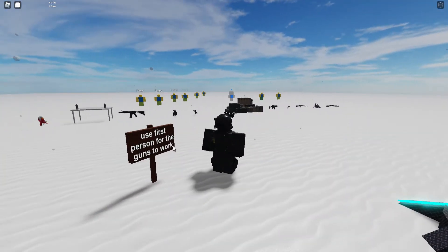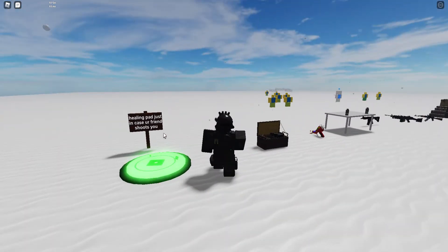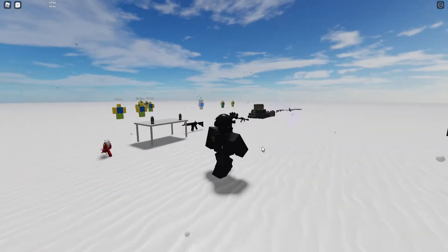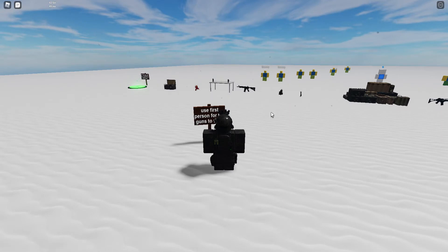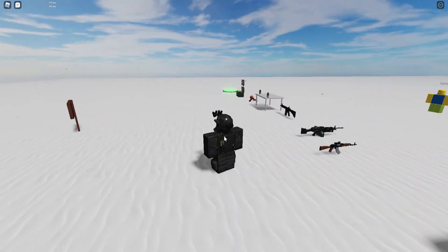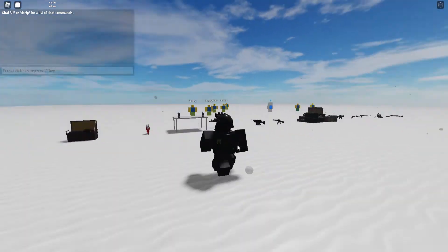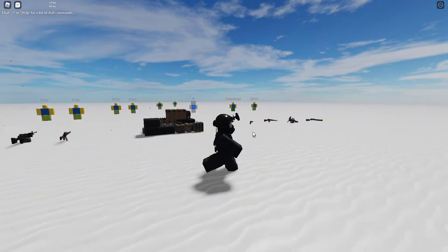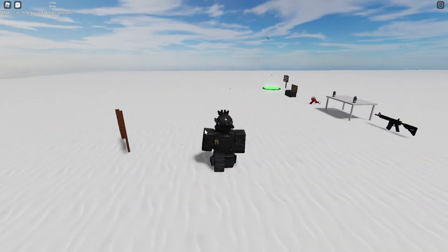Use first person for the guns to work. It's basically called gun testing and you test the guns. There's a healing pad just in case your friend shoots you. I did try to turn friendly fire off, but you can still shoot your friend. The server size is about three people, and the private server is free, just in case you want to test these guns out on your own.